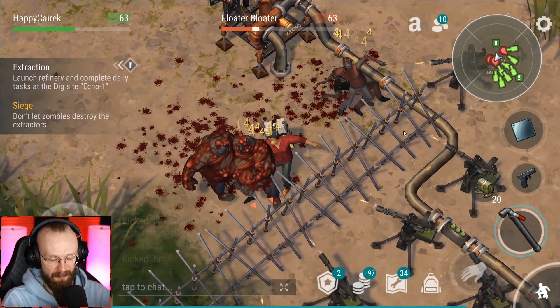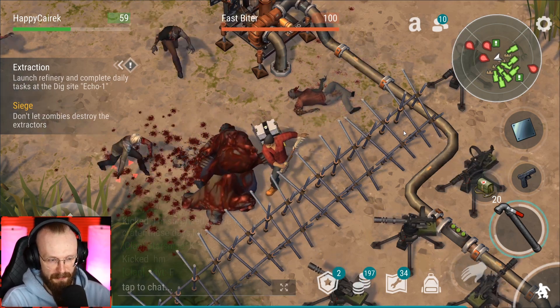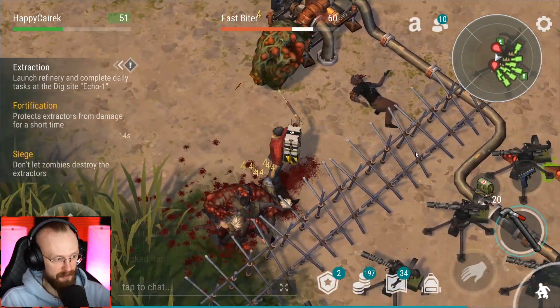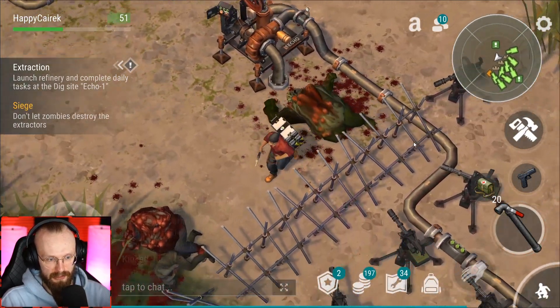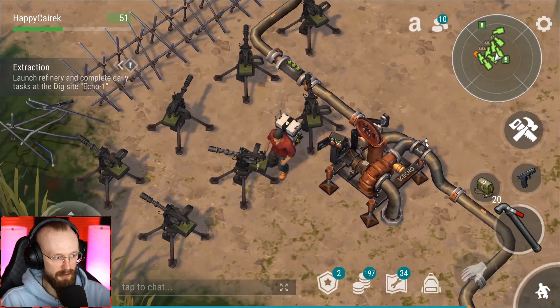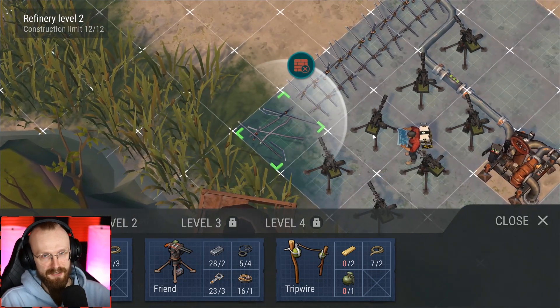Some people don't even use melee weapons — they're just going to stand and look. Why not use a couple? Melee weapons aren't really that expensive, everybody should have them. Let's activate Captain's buff — it protects extractors from damage. They protected the extractor but nothing really happened anyway. So as I said, Captain is pretty useless.